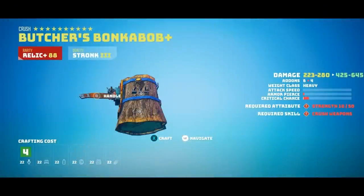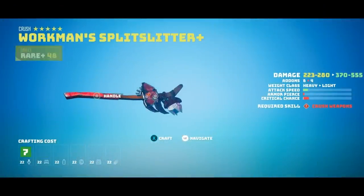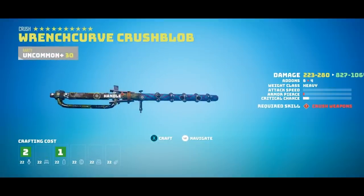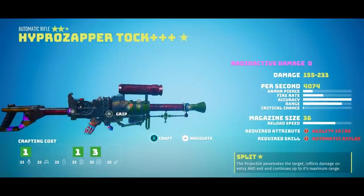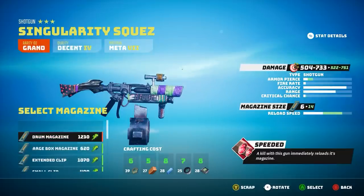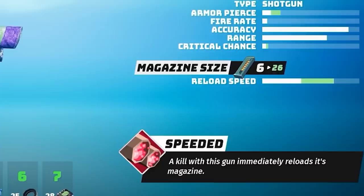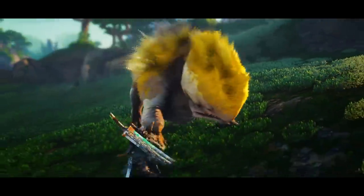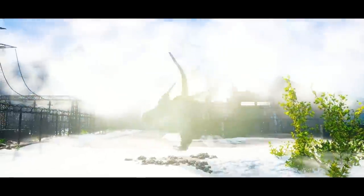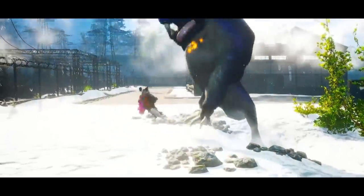Weapons and gear will also come with their own passive bonuses beyond elemental effects like electric, fire, frost, or radiation on weapon components — though those exist too and create powerful weapons. For example, one gun has a 'Speeded' ability that causes all kills with that gun to immediately reload its magazine. Others might shoot additional rockets, chainsaw blades, or other projectiles, with unique mechanics making each specific weapon better.